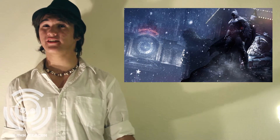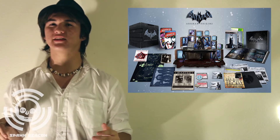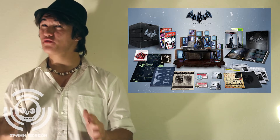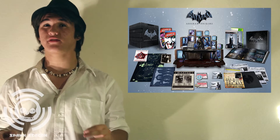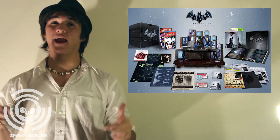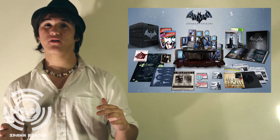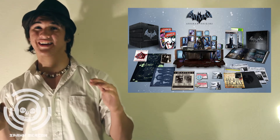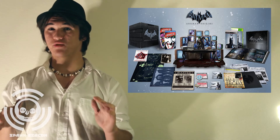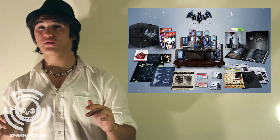Batman Arkham Origins Collector's Edition has been announced at $120. It comes with an exclusive Arkham Origins premium statue featuring LED effects produced by Triforce, an 80-page full-color hardcover art book, two key pieces of evidence from the Gotham City Police Department Crime Lab, a Batman Wanted Poster, Batwing Prototype Schematics, Anarchy Logo Stencil, Glow-in-the-Dark Map of Gotham City, Wayne Family Photo, Assassin's Intel Dossier with files on the 8 Assassins and the Black Marks Contract, a First Appearance Batman skin, and a Deathstroke Challenge Pack.